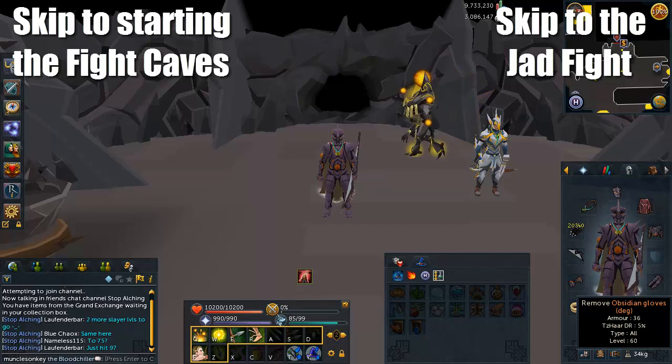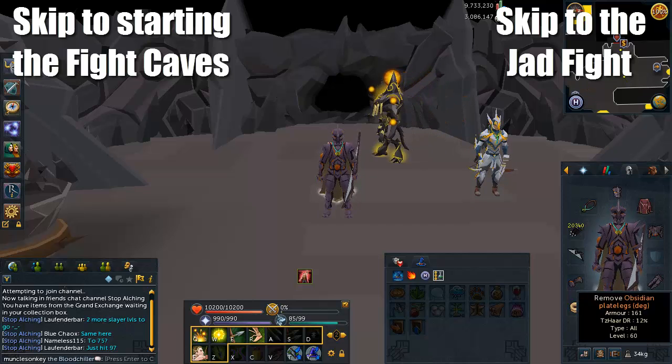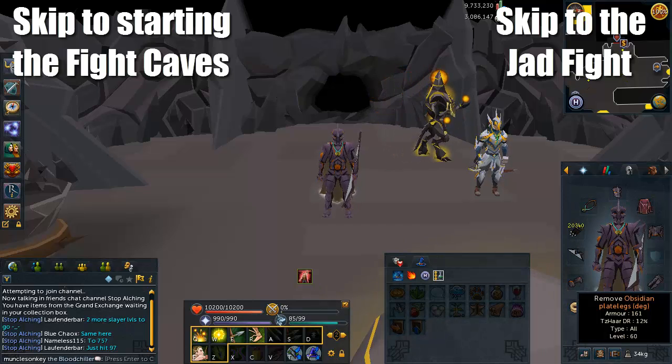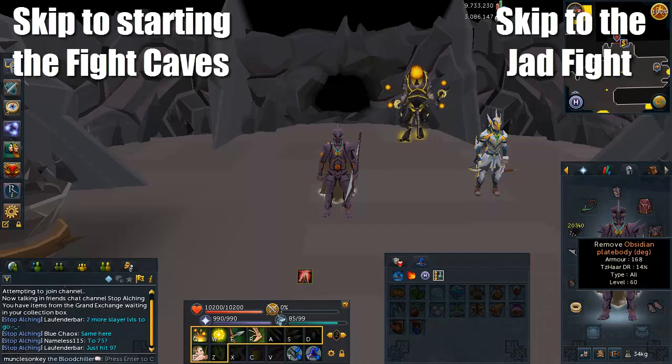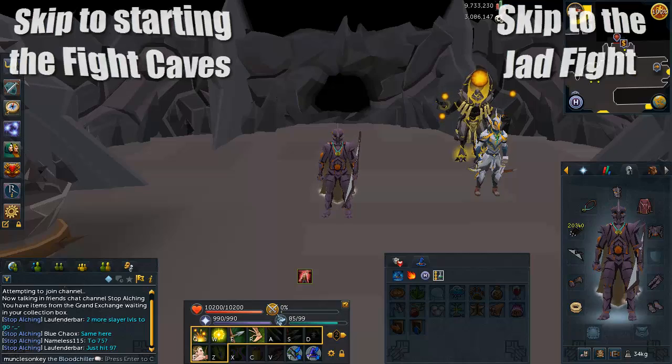If you complete the next quest in the series, the Brink of Extinction, and then complete the Fight Cauldron minigame — I'll have a link on screen for a video showing how to do that — it only takes about half an hour to get the Obsidian Armor. The quest is kind of a pain but isn't very long. It does have some high requirements like AD smithing, but if you can meet them, this armor is very worth it because it reduces the damage you take inside the Fight Caves by about 55% when you have the entire set.